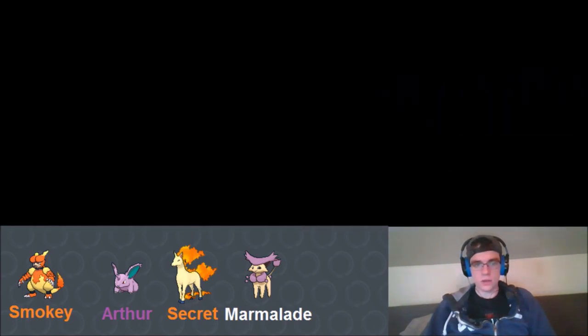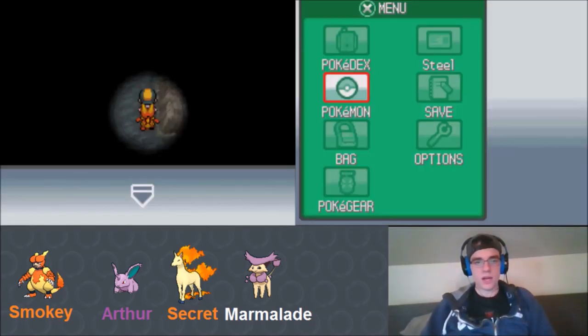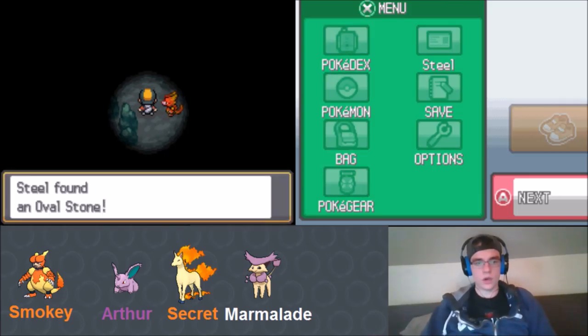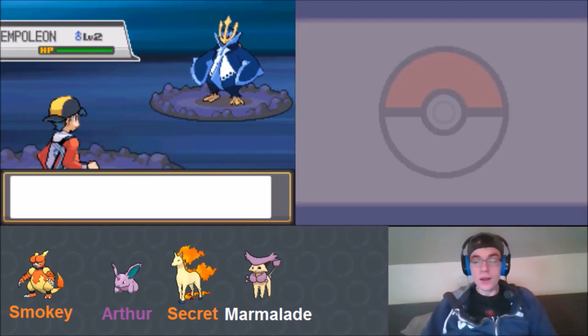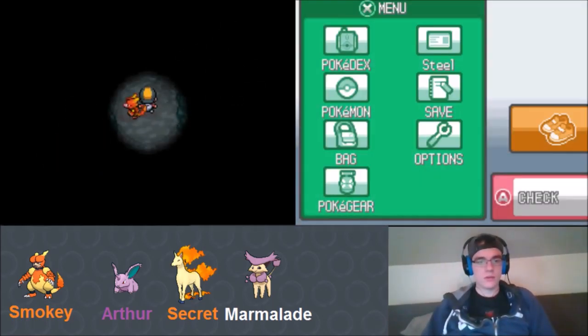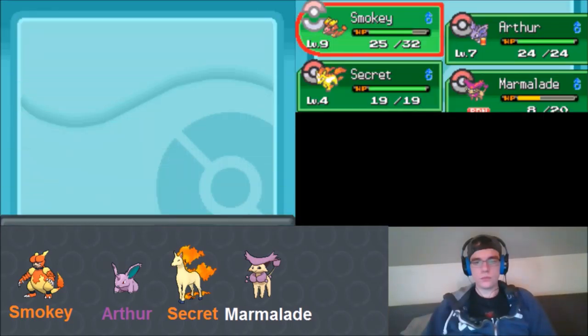We notice an Empoleon in the cave - we don't engage it, but it confirms that the randomizer includes Gen 4 Pokémon. We exit Dark Cave and head to the Pokémon Center. We get a Meadow Plate along the way. We put Arthur out front to train him in Bellsprout Tower, where the wild Pokémon will be low levels. There's a trainer ahead.